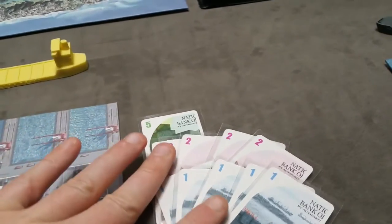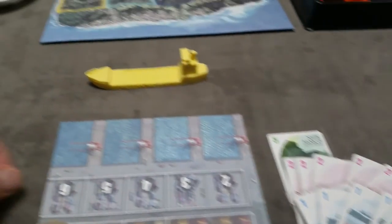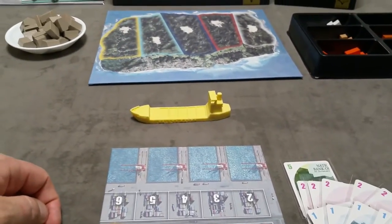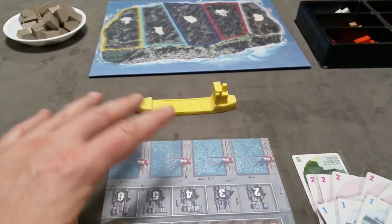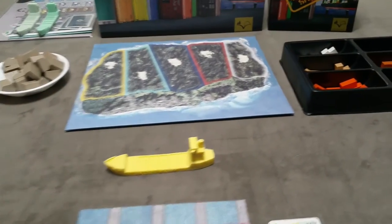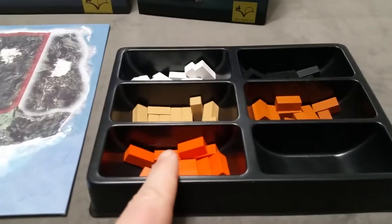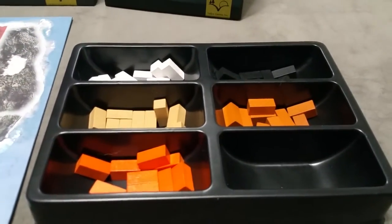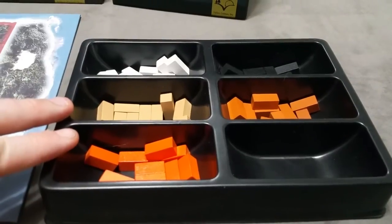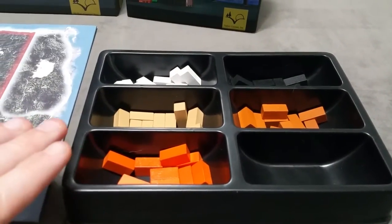The object of the game is to earn the most money at the end of the game by producing, buying and selling, shipping and auctioning containers. The number of containers in the game serves as the game's timer. Once two of these colors have completely run out, that will trigger the end of the game.